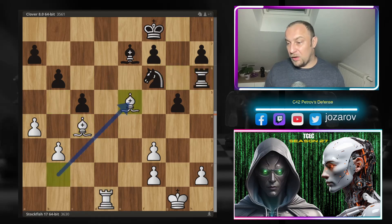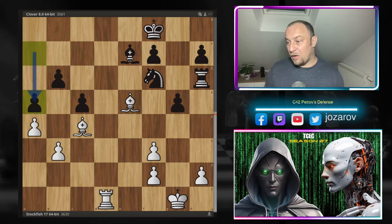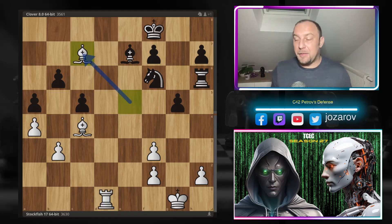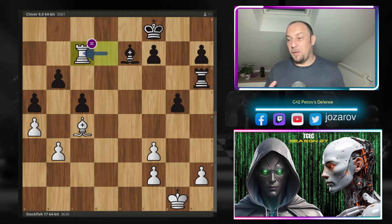Finally b6 by Clover, fixing the structure on the queenside. Stockfish continues with bishop to c1, rook to d8, bishop to b2, rook takes d1, rook takes d1. Clover is simply trying to hold this position. The issue for black is that you cannot compete on the d file against this unpleasant rook. Black would love to simplify the game by trading off the rooks and going into a full endgame. Rook to g6 by Clover, trying to maneuver to rook to d6 and finally trade off the rooks. Stockfish continues with bishop to c4, rook to h6, bishop to e5.